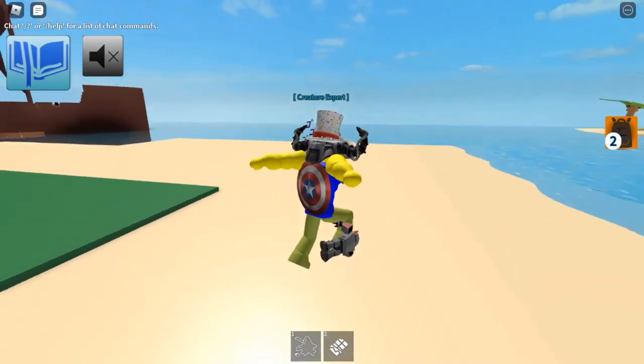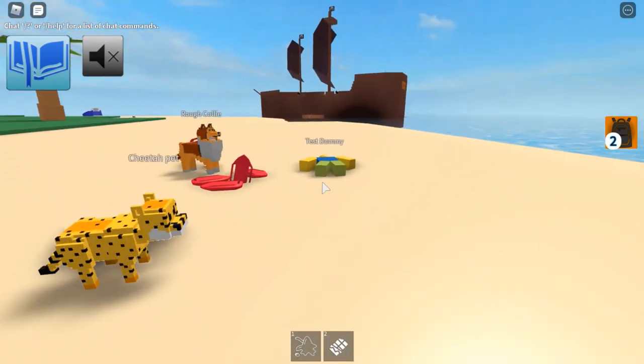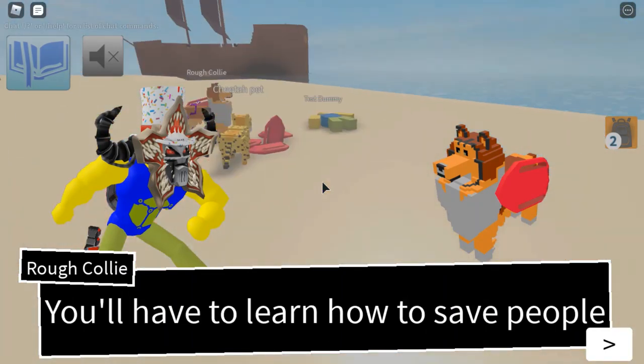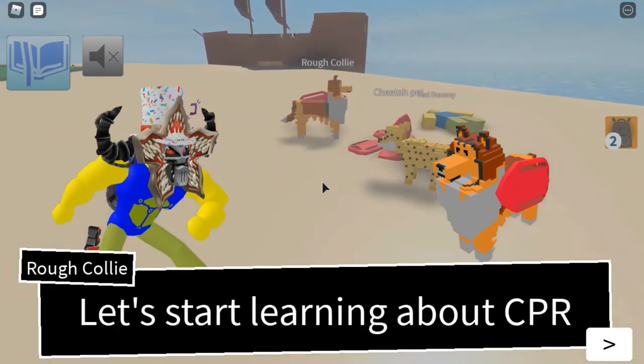At Tropical Sand Zone, you'll find the Rogue Collie. So you want to be a Baywatcher — you'll have to learn how to save people. Let's start about learning CPR.